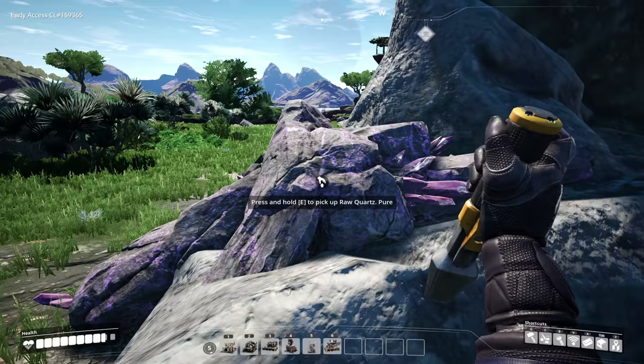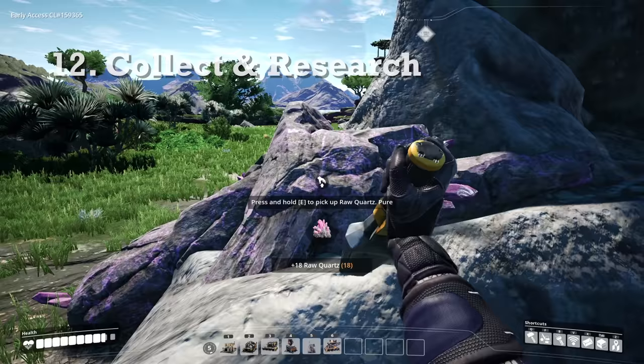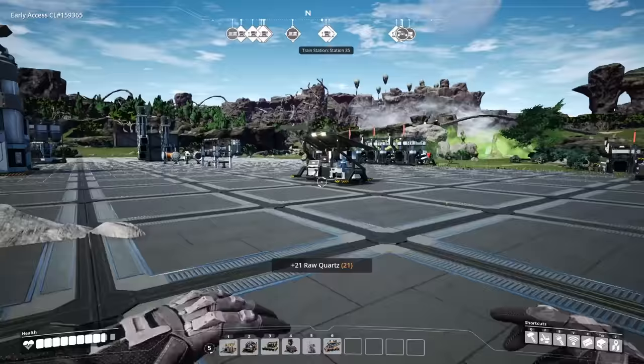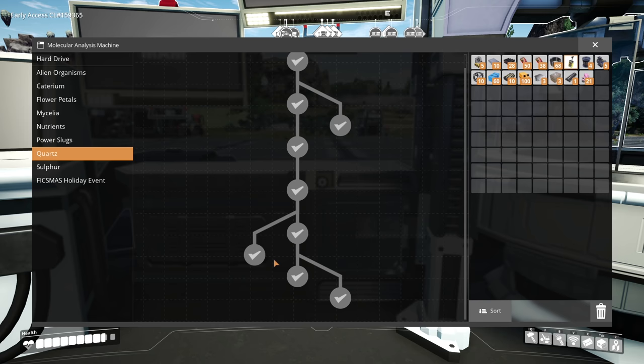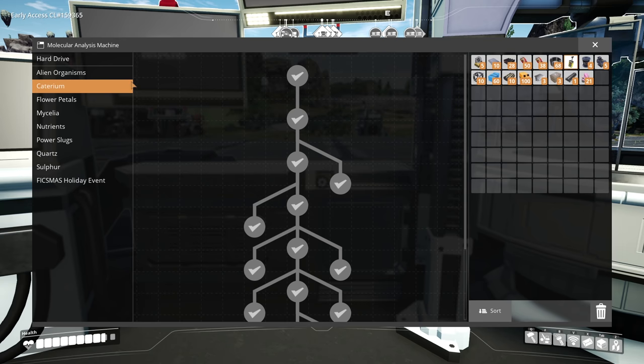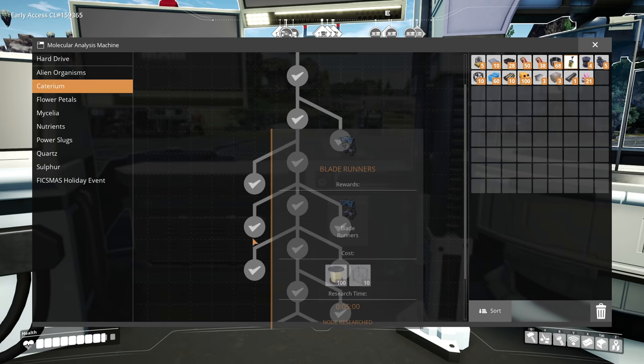Make sure that you collect all the items that you see on the floor for the first time. These are great because you can go over to the MAM and select what type there is — for example quartz — and research this tree, which will unlock new buildables such as the Explorer or the Radio Signal Towers. Caterium is also great because it gives you other buildables such as the zip line, blade runners, and more importantly the smart splitter and programmable splitter.